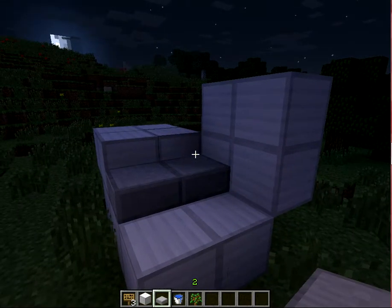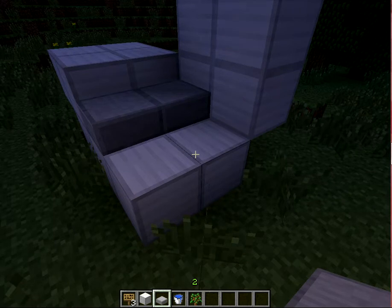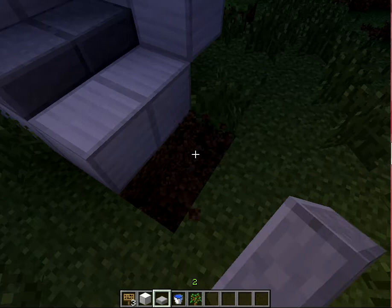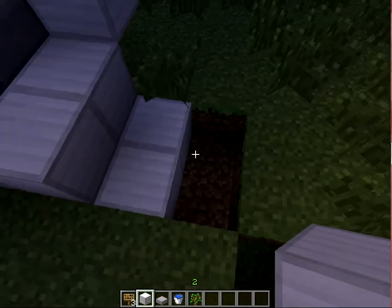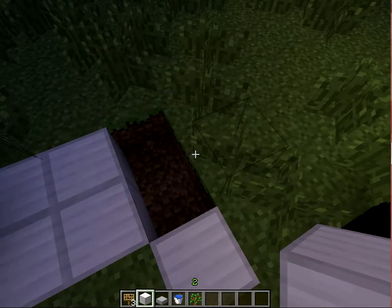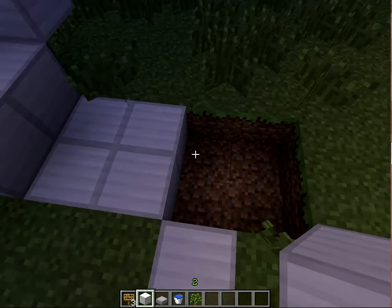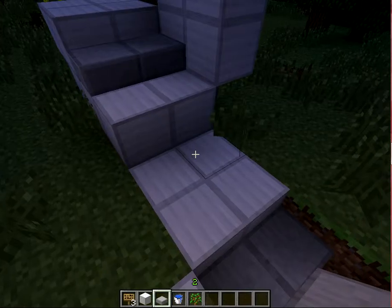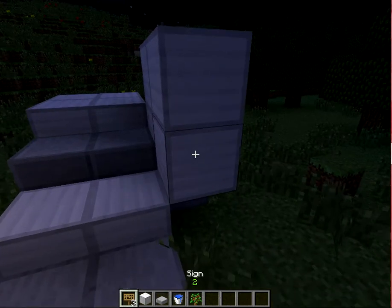Start with half slabs — any half slab will work. Any solid block will work for the walls and the steps. Get down here and dig that out. You can just use dirt. Do the two by two thing, same as before, with half slabs.